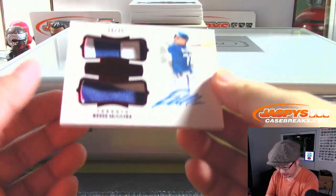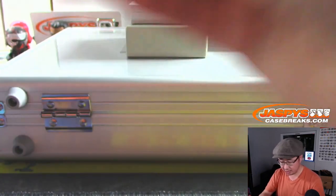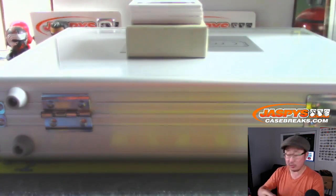16 out of 20, Reese McGuire. Two color patch, dual relic, and autograph for Brian Peoples and the Bluebirds.